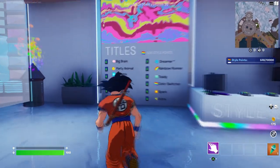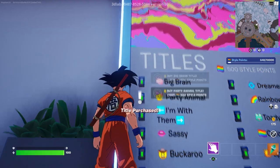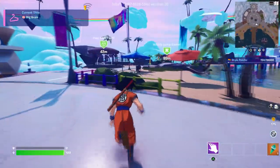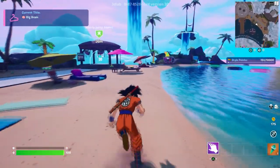The next challenge is to buy a title. Come to this store right here and choose any title you want. You need 500 style points, which I already have. I already bought mine, so there you go — that's another challenge done.